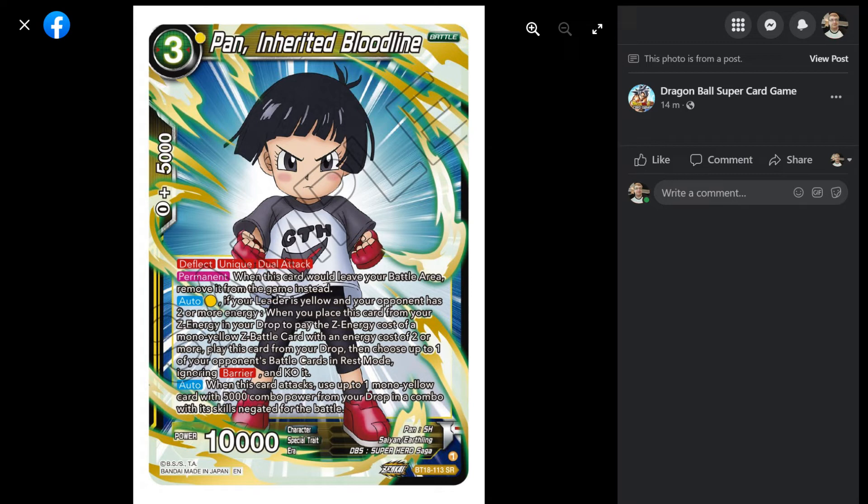Auto, one yellow: if your leader is yellow and your opponent has two or more energy, when you place this card from your Z energy to your drop to pay the Z energy cost of a mono yellow Z battle card with cost two or more, you play this card from your drop, then choose up to one of your opponent's battle cards in rest mode, ignoring barrier and KO it. Yeah, let's go Pan! It's pretty convoluted text. She needs to be in Z energy — which is what the Piccolo leader does technically — then sent from there to play a mono yellow Z battle card with cost two or more, and then you can pay one yellow to play her and remove something in rest mode.